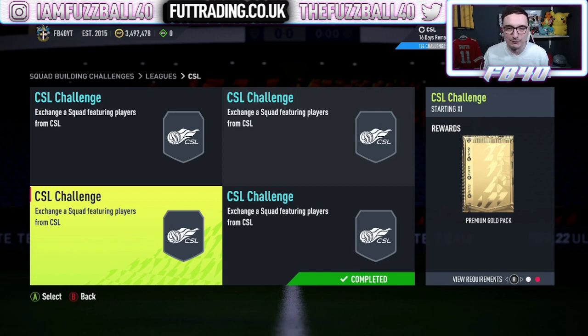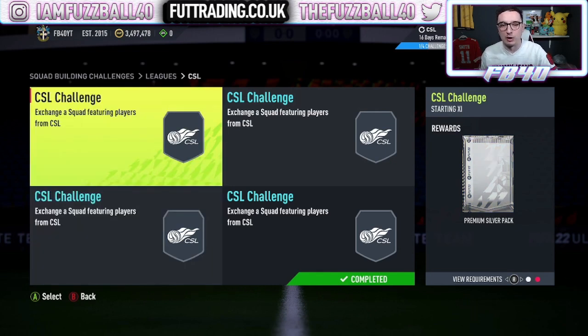Or you can convert those common golds into the gold upgrade SBC — the one where you put 11 golds in and get two rare golds back. So for essentially 2 to 3k more spend, you're going to get most of what you need for the upgrade pack. But on top of that you get a rare gold pack with a minimum rating, giving you a chance to pack a team of the year.